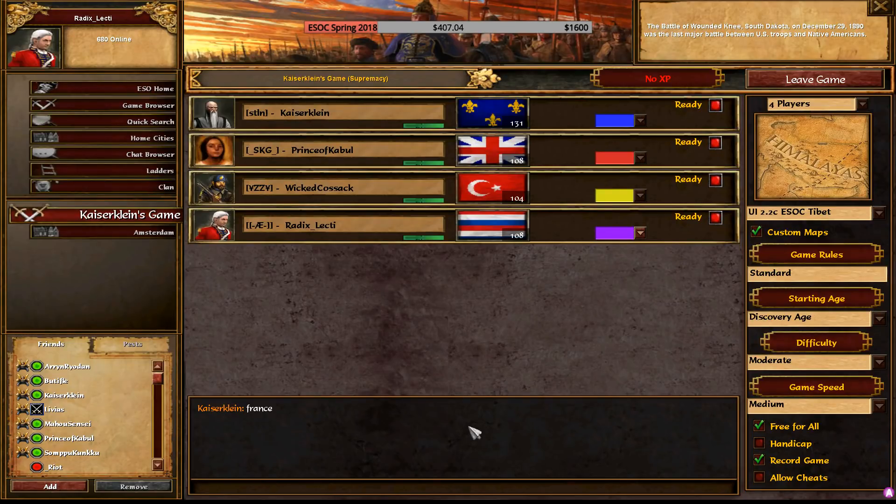What would be a good pick versus France on Tibet? Dutch could be decent - it usually does alright against France. He could also try Spain to exploit the trading posts, or Portugal with advanced trading post cards. There are a few options. The reason Prince is taking a while is probably because he didn't expect to be counter-picking against France.